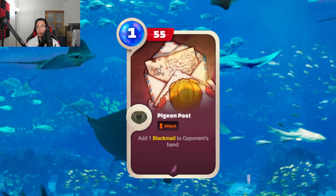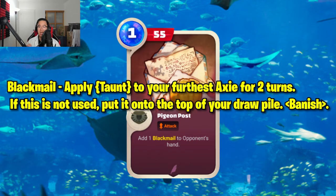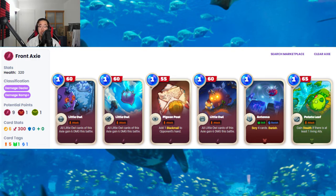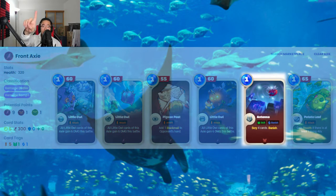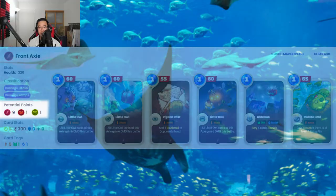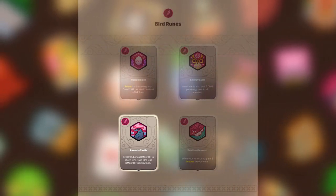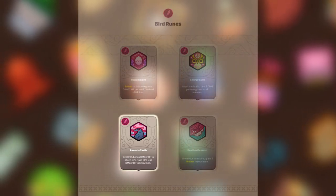Lastly, we have Pigeon Post as one of the most suitable bird back cards for this build, because of the following effect: add one Blackmail to the opponent's hand. Blackmail is a nasty card that has Retain, so it keeps going into your opponent's hand, and it forces them to apply Taunt to their backmost Axie when played — essentially achieving the Egg Bomb Blackmail combo from V2, but in a single card. Not only are these Shinobi birds destructive, but they're also annoying to deal with as they're always in stealth mode waiting to attack. They consist of mainly bird parts, one bug part, and one plant part. The best rune for the Shinobi Bird would most likely be Raven's Tactics, which reads: deal 20% bonus damage if HP is above 50%, and take 20% less damage if HP is below 50%, allowing your birds to do city-destroying damage.